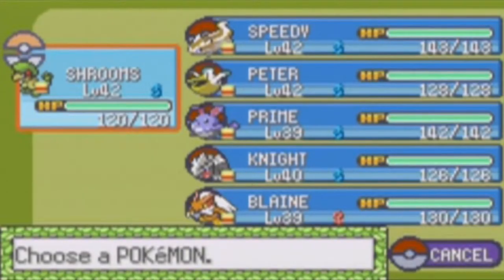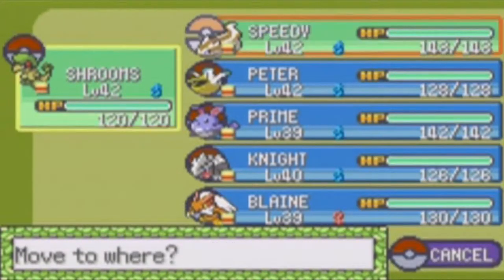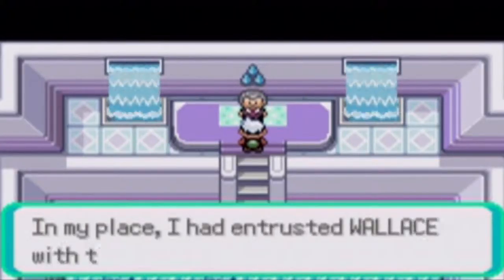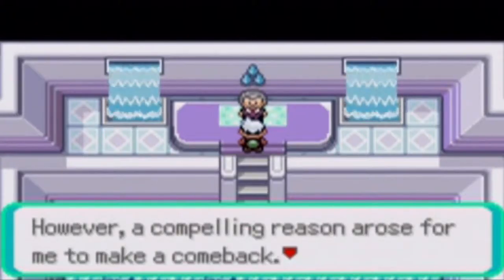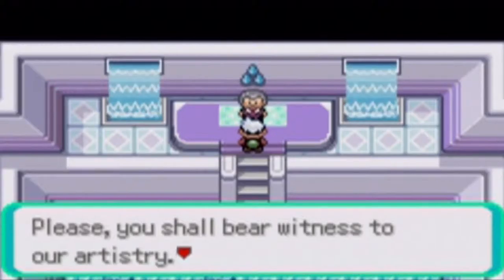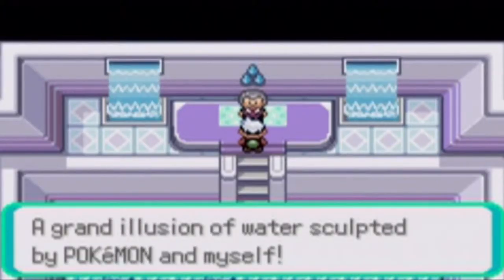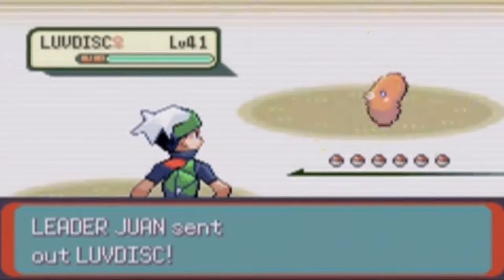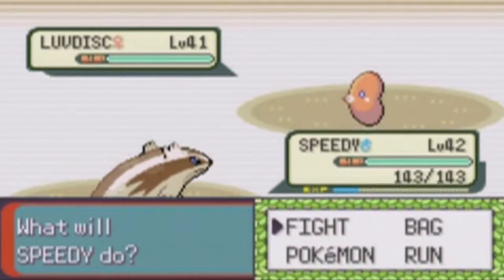Who do I have up front? I have Shrooms up front. I'll put Speedy up front instead. Juan says: 'Match, shall we? Please, you should bear witness to our artistry — a grand illusion of water sculpted by Pokemon and myself.' I think he starts off with a Luvdisc. He has some good fashion sense right there. I'm just gonna Thunderbolt it. Nothing big.